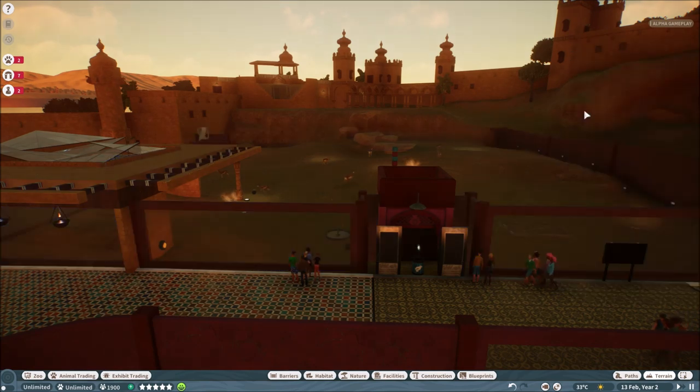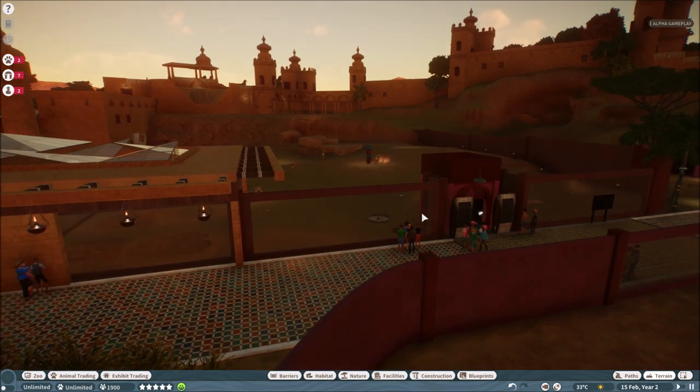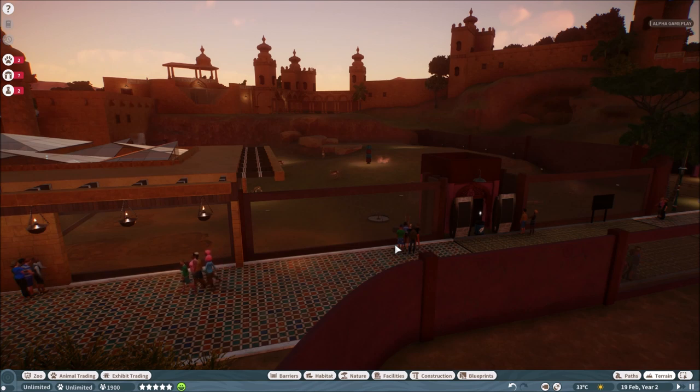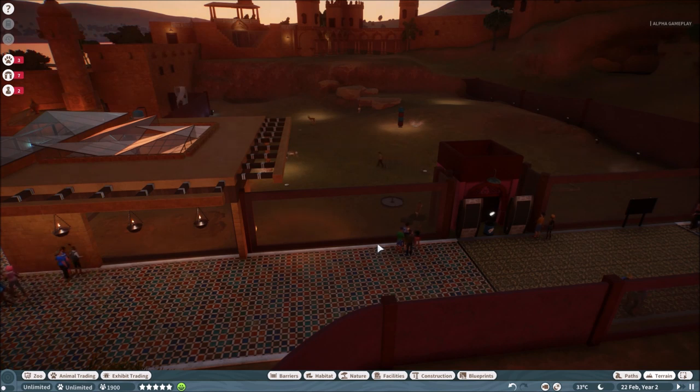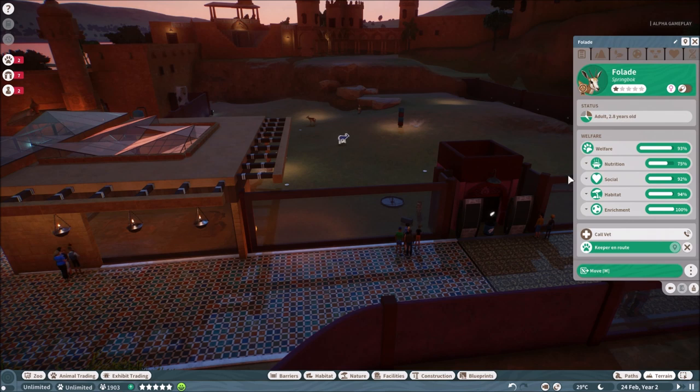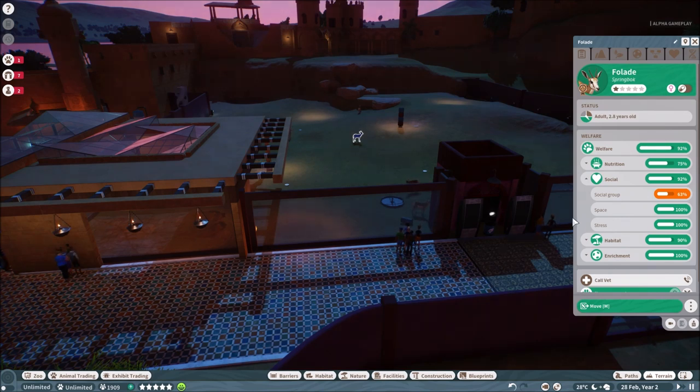Here we can see the two-sided windows — from that side, visitors can look in and see the animals, but the animals can also see the visitors. You can choose that option on every barrier: two-sided glass or one-sided glass. You can also see and hear the visitors — they have their own kind of Simlish language, here called 'Planko,' which is basically gibberish. Sometimes they talk and it basically sounds like 'oh my god, this is a cool animal.' You can already see and hear visitor reactions when they're looking at the animals.